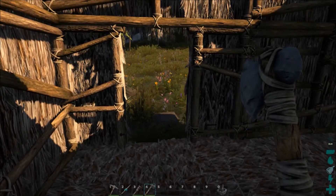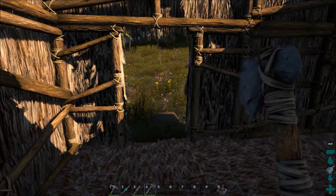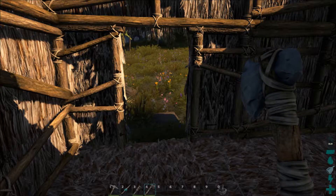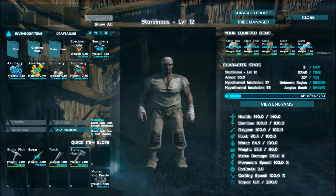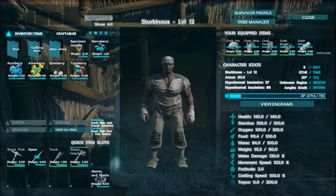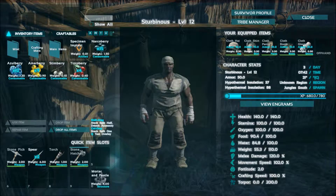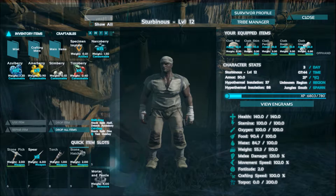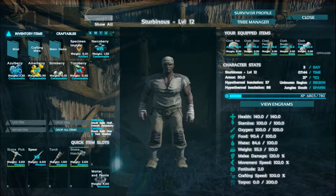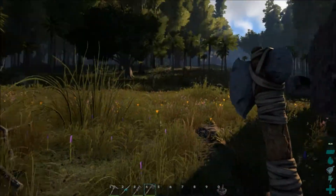Hey guys, RageGage20 here, back with ARK. I've done a lot of tweaking — right now I'm trying to get the quartz. I made it so that I scaled up the XP experience by a ton. It's actually every one to two seconds I'm getting 0.1 XP, so it's going up a lot faster, everything levels up a lot more, you get more items gathered from harvesting, and you have a ton more health.